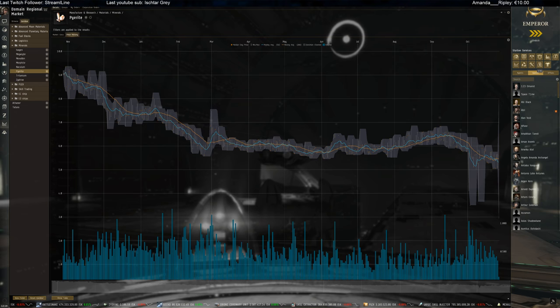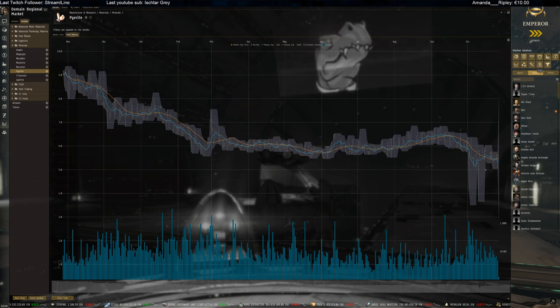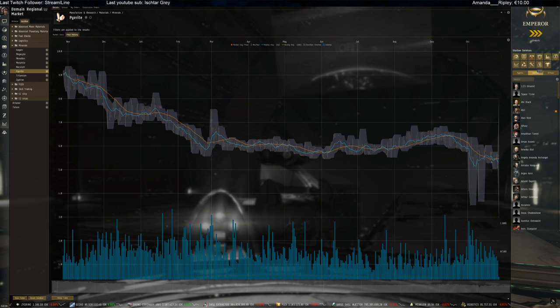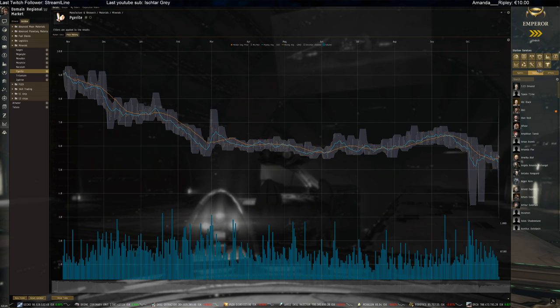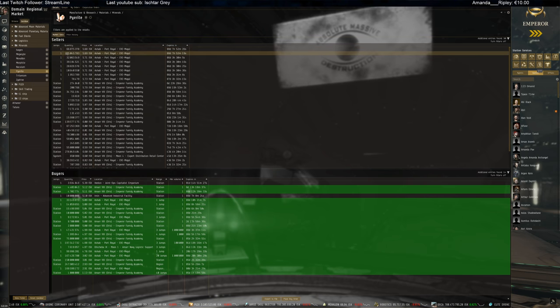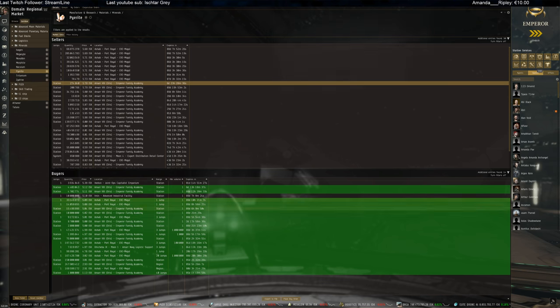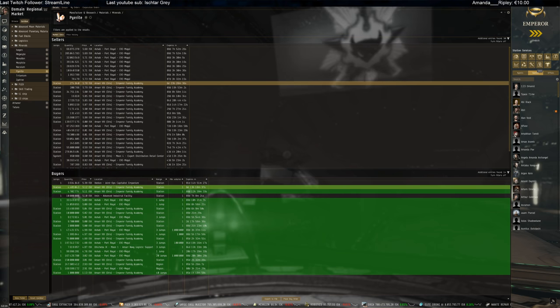Pyerite is picking up with a little uptrend on price but the five-day is still going down. I'm not going to expect we'll hit 5 ISK on the sellers unless there's way more coming towards the market, because there's now a huge demand for refineries. All reactions have stopped now until we have reactions going again. Currently 5.86 for sellers, 5.78 in the hub itself, and buyers sitting at 5.12 - quite low, a little bit lower than last week.